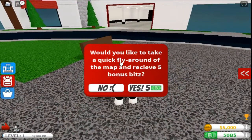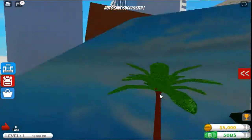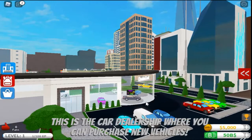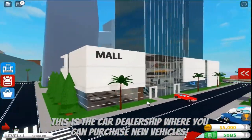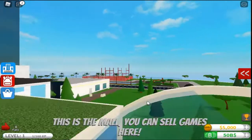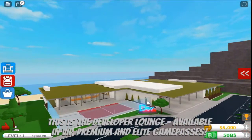Would you like to take a quick fly around the map and receive five bonus bits? Sure! This is the car dealer, where you can purchase new vehicles. This is the mall — you can sell games here. Okay, that's truly good to know.